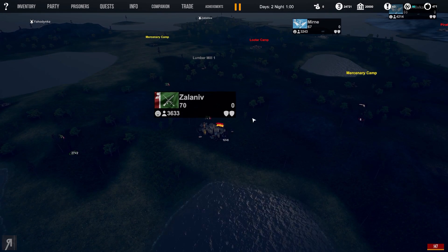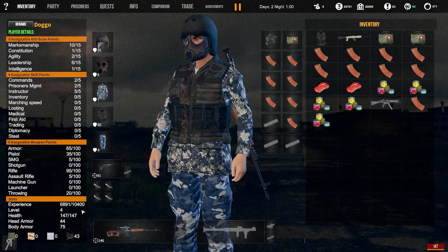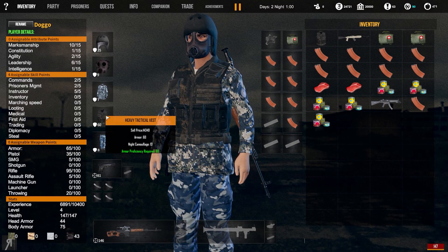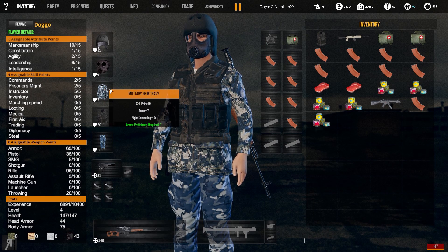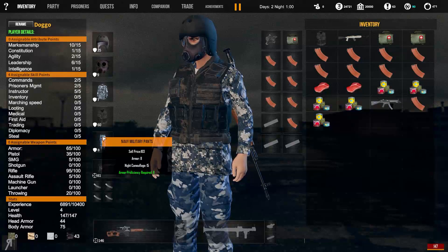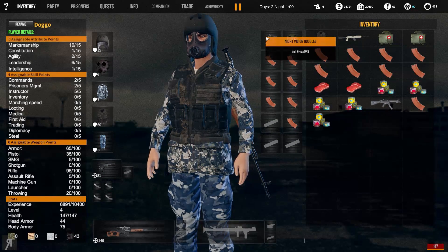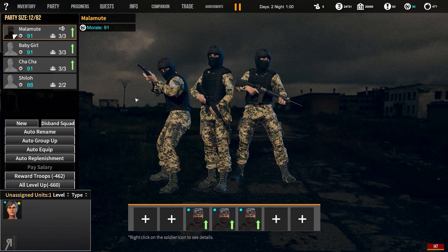These are my stats right now — I'm level four. This is my SVD right here; you can put a rifle silencer on it as well, which is really cool. I'm using one of the heavy tactical vests. I bought this pilot helmet as well as an AM mask. I found the military shirt navy, and amazingly I apparently spawned in with navy military pants. I also spent a little bit of extra cash on night vision goggles, and I think a couple of people in my squad have them as well.